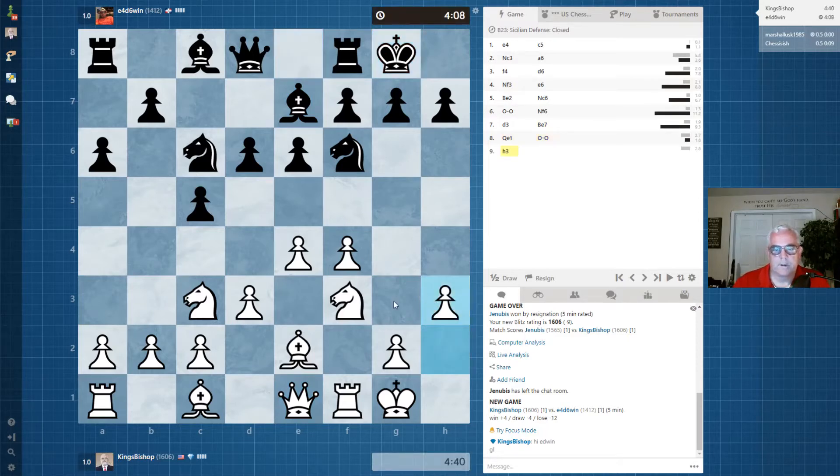We're going to try to get our queen in line with our opponent's king, but we don't want it easily attacked. So we'll tuck our knight over here on h2 to control the h5 square with our bishop.